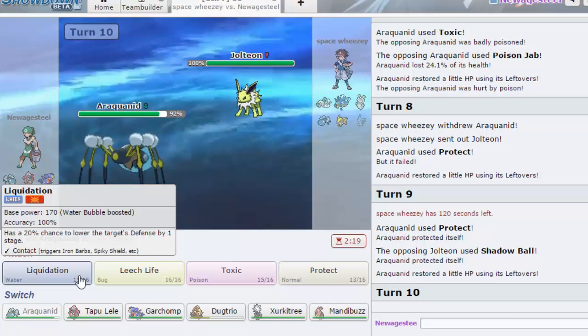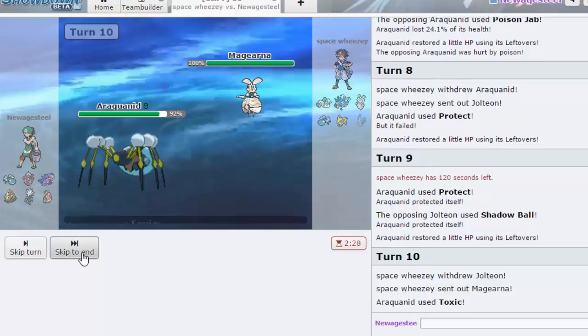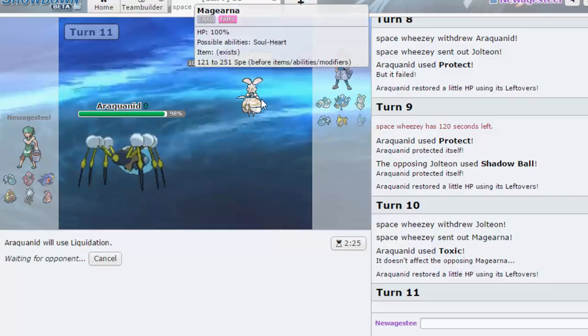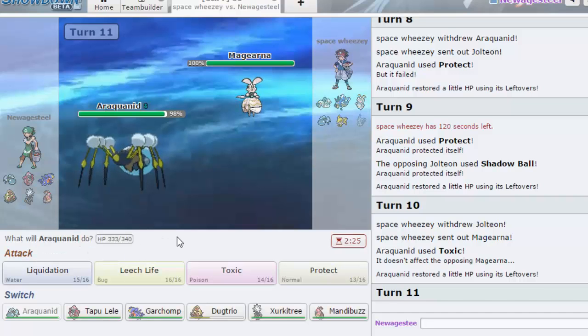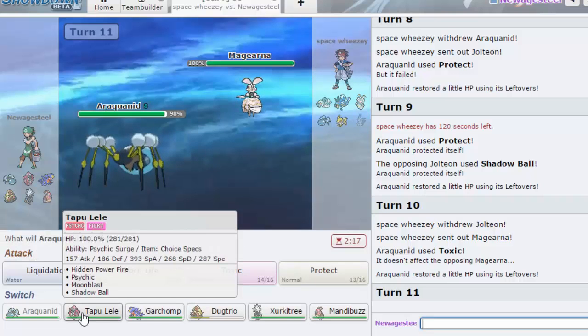He goes for Shadow Ball, so I'm pretty sure he's Choiced. I want to go for Liquidation expecting Magearna to come out, but I think I'm better off going for Toxic actually. Even if Magearna came out, I'm pretty sure it can't really touch me. I'm gonna stay in here — if he wants to Volt Switch, then fine. But I'm just gonna go for Liquidation. The thing is, I don't want his Gyarados to come out for free either — the Gyarados could be a problem.